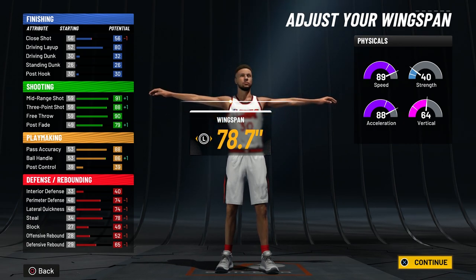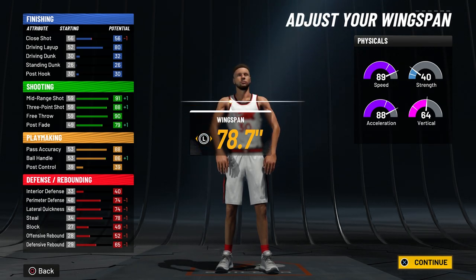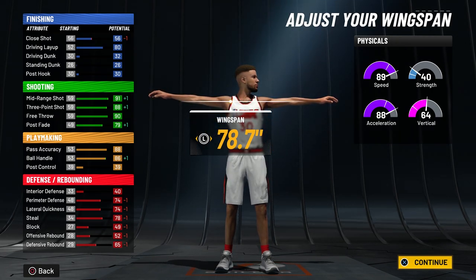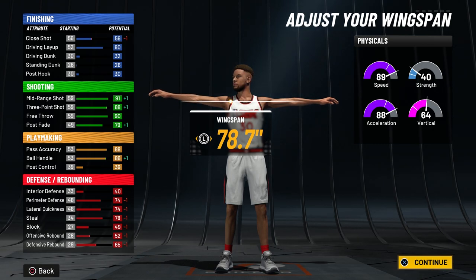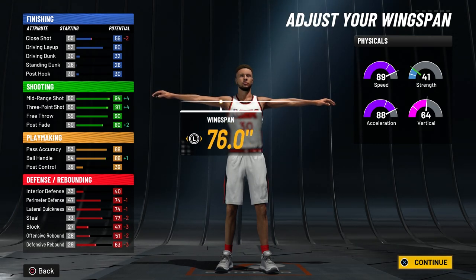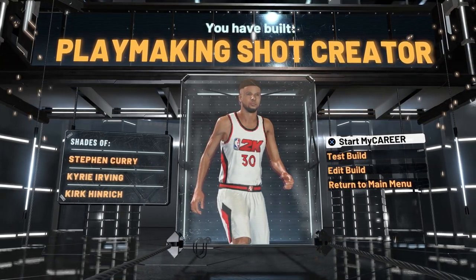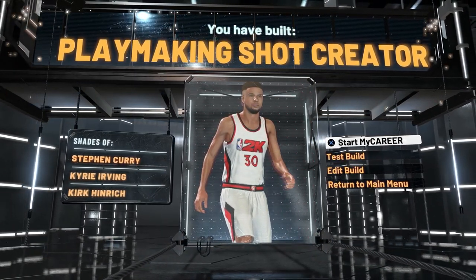With the second wingspan option, your three-pointer will only be an 88, but it'll be a lot easier to play defense because longer arms help you get steals and contest shots more easily. I would take the hit on my three — it only drops from a 91 to an 88 — and your defense will be a lot better. It's totally up to you guys, but here's the final build: it's called a Playmaking Shot Creator and the top comparison is Stephen Curry.